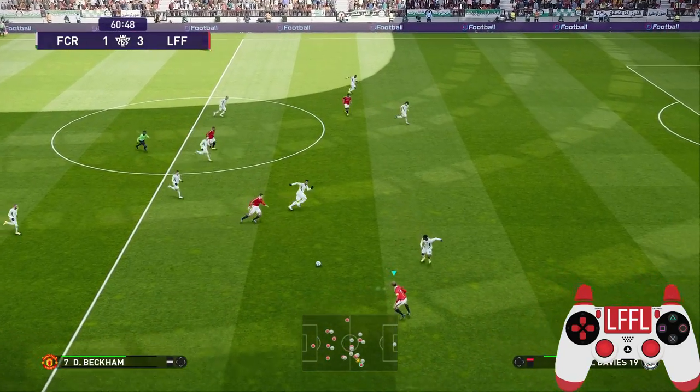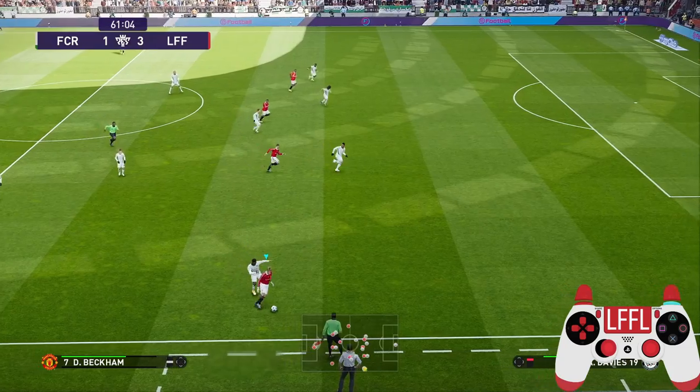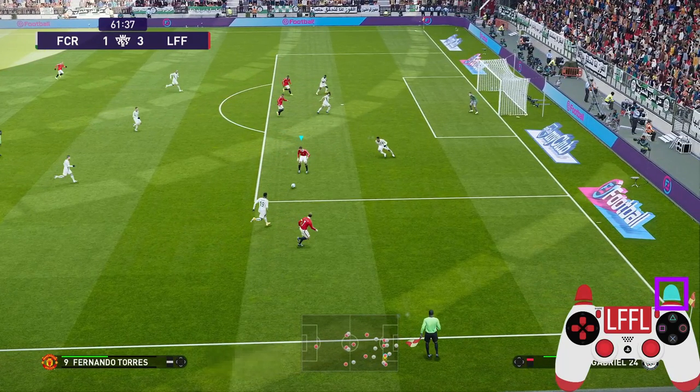And for the last example, let's combine the two situations explained in this video. Hold the R2 button, the special control button, without pressing any other button, to let the ball through and get into the wing. Then from out wide, pass the ball to the player in the middle, making sure the strength of the pass is not that high so that the ball will not travel far when you turn around.